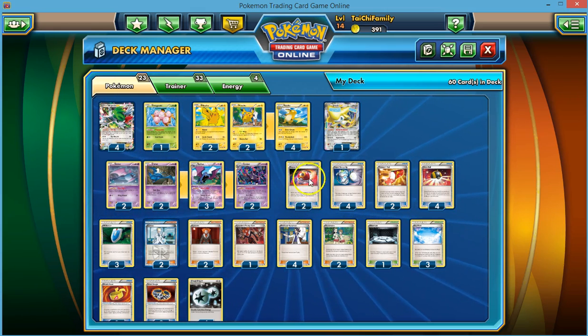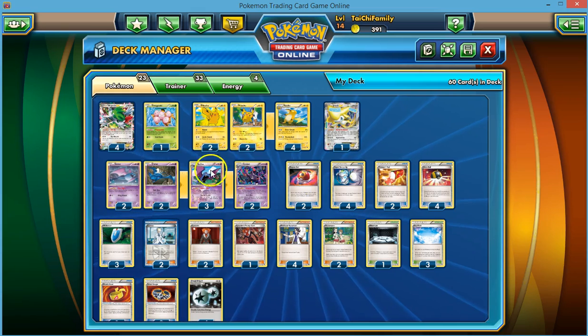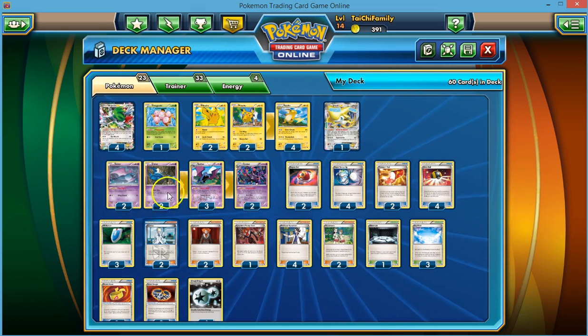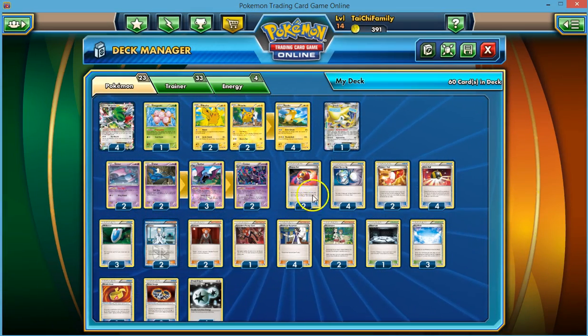Let's move on to our item cards. We play two Repeat Balls — and believe me, if I had more room I'd probably play more. Search your deck for a Pokémon with the same name that's in play, reveal it, and put it into your hand. It's really cool because if we have a Pikachu, we can play Repeat Ball and get another Pikachu. That helps us get our bench full and get Pikachu out quickly. Same thing with Zubat — we can Repeat Ball for another Zubat. And if we have two Zubats in play and evolve to Golbat doing the Sneaky Bite, we can Repeat Ball for another Golbat and get another Sneaky Bite in. It's just a very versatile card.